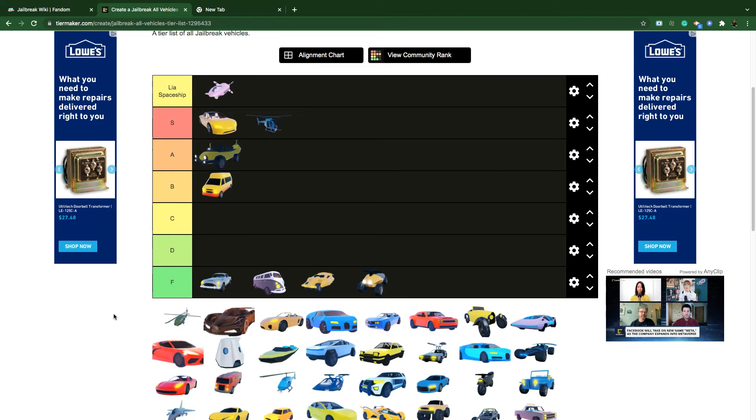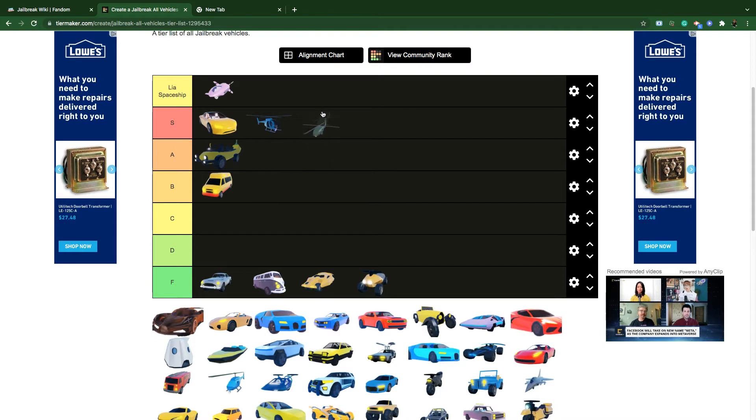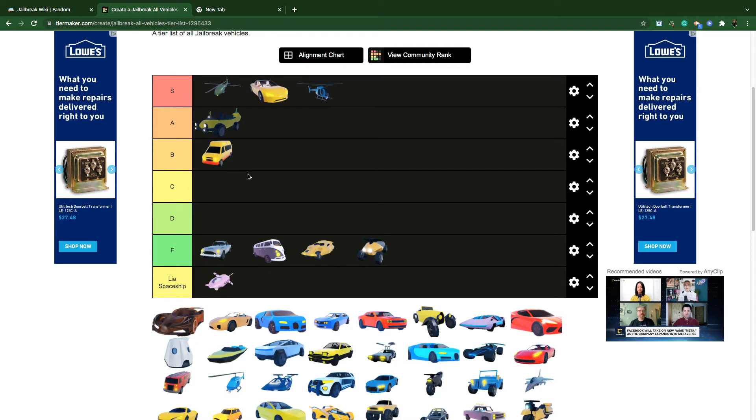Buzzard Heli is S tier. Back in the day it used to be just the default heli and the army heli — the default heli was hard to spawn and the army heli cost 1 million, so not everyone could get it. That's why I keep the Army Heli in S tier — it was the best vehicle in Roblox Jailbreak.